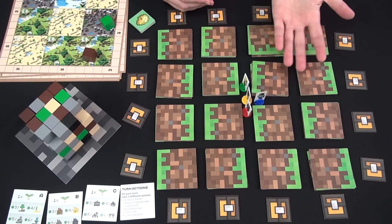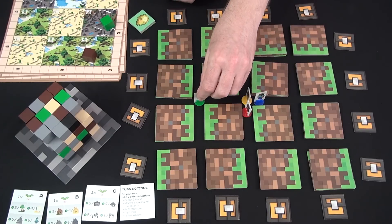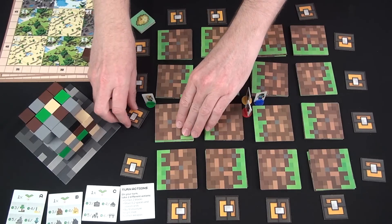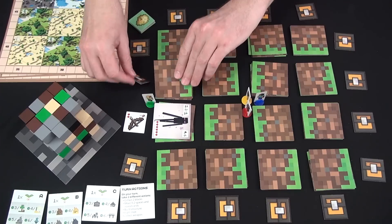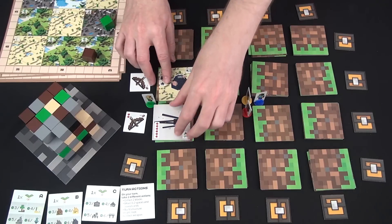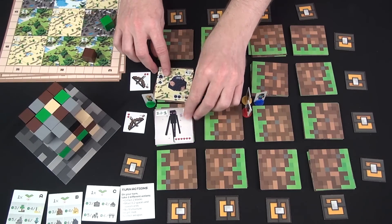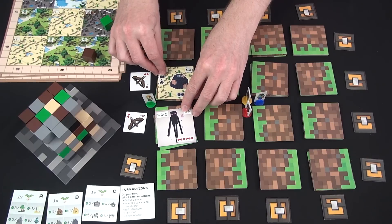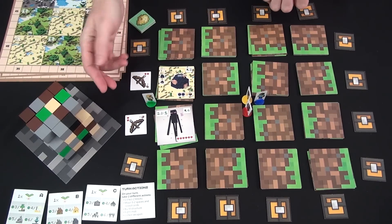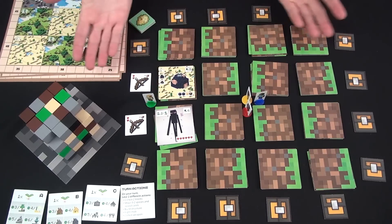When you move, you move zero to two spaces and then reveal anything that is face down. So perhaps I want to go over here and show these weapons, show those creatures, show these buildings — and this is now what's available to me in the future. I got an enderman, some desert building, and a couple of weapons, which in fact are the same thing: a crossbow. So that would end my turn.